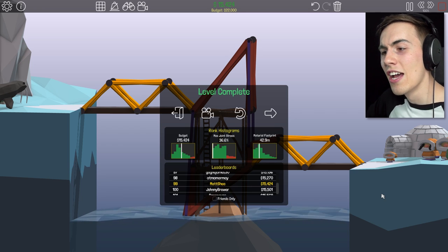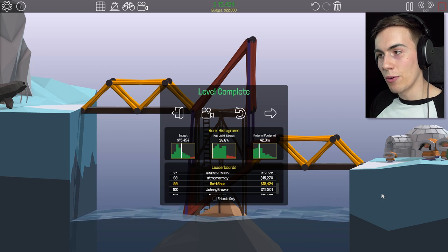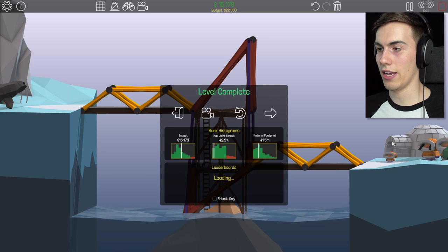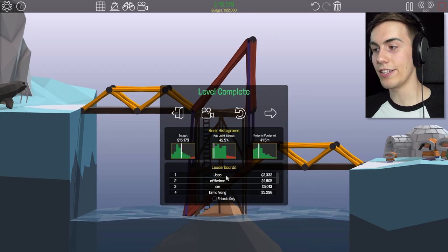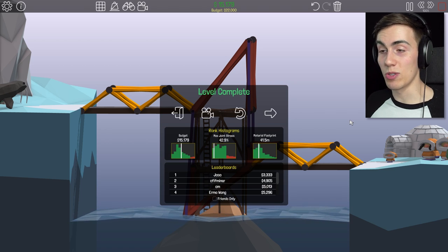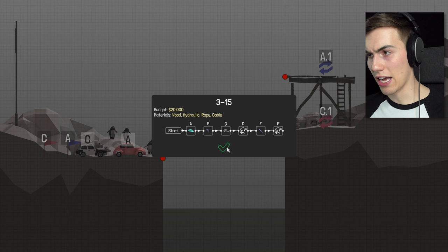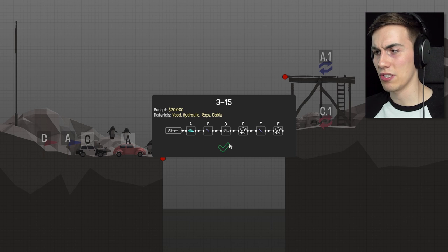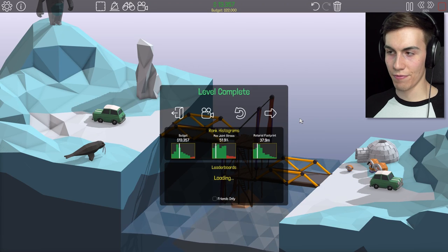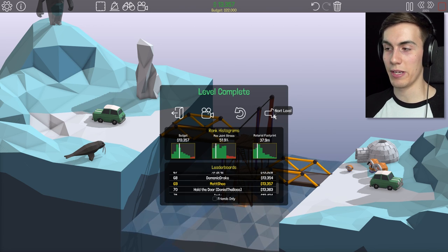Look at that — max joint stress of 36.6%. I am right on the freaking bottom for that one. Budget is good. Material footprint was about what everyone else had. So why was my joint stress so low in comparison to everyone else? I bet I could make this bridge cheaper. Everything went well and I brought my budget down a little bit. I'm now at number 69, which is pretty cool. I replaced some things with cables and took out a piece of steel. Let's move on.